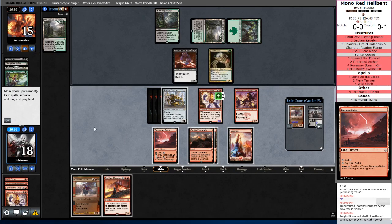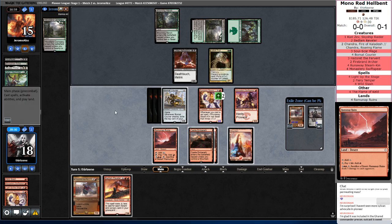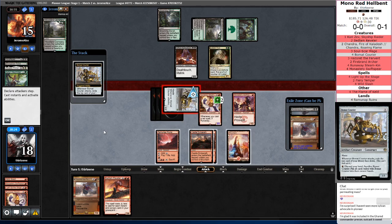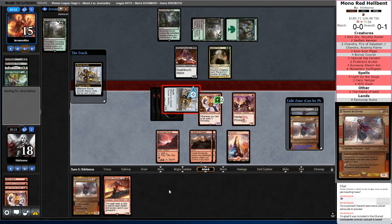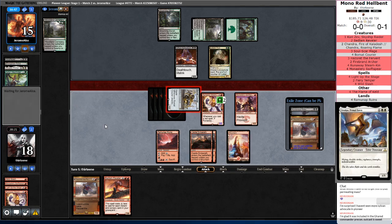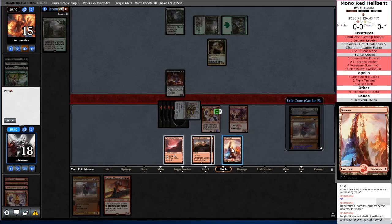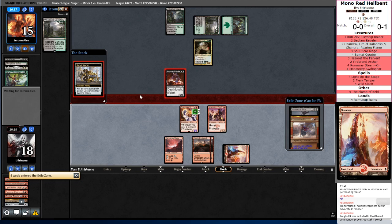Do I actually want to cast the one from Exile? Probably not. Let's attack with Bowmat Courier and crack it — odds are I'll find a land to cast this Hazoret. If I didn't, there's at least a castable Red spell. My current hand is just a little slow and sloppy, and I already have a Hazoret I can cast. Opponent's going to have some difficulty getting rid of it. They will be able to put good blockers in front of it, but removing it's going to be a problem.